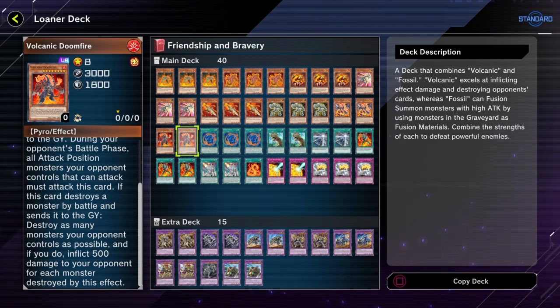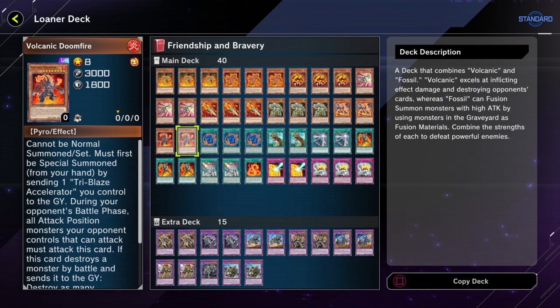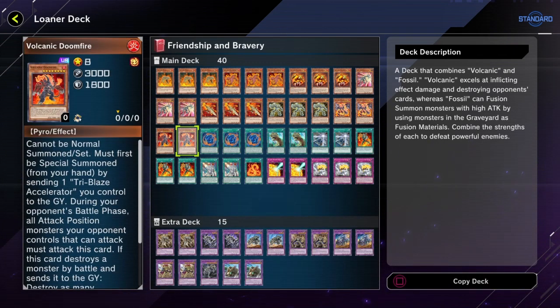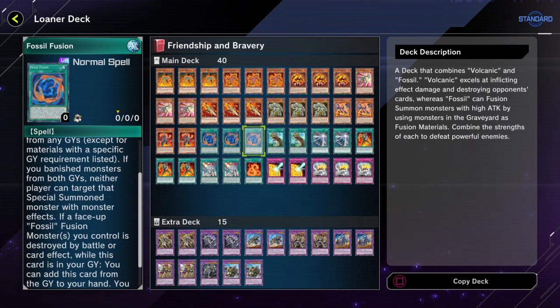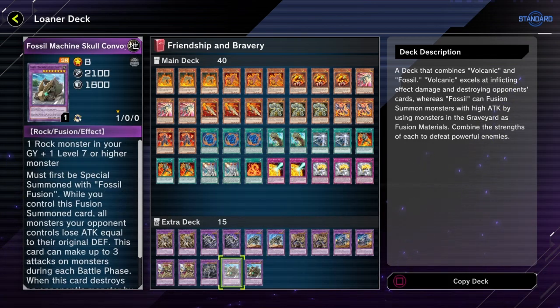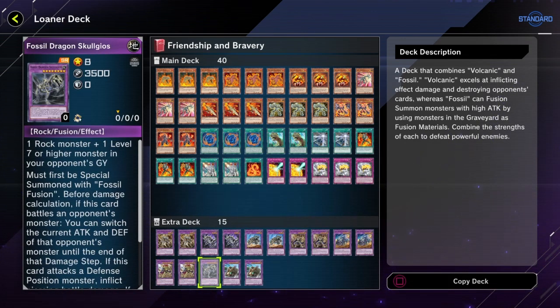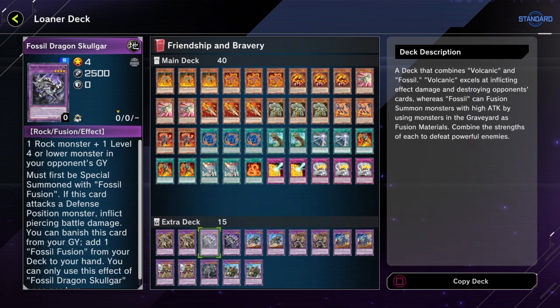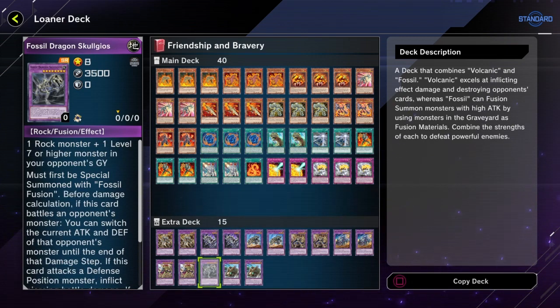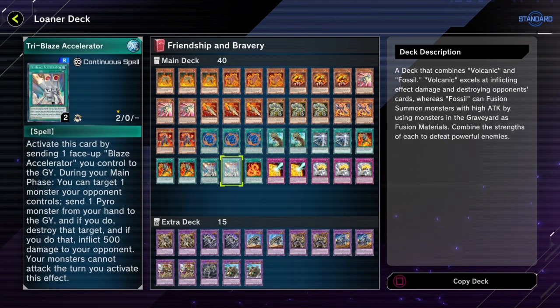Volcanic Doomfire forces all your opponent's monsters to attack, which makes it effectively kill everything — so it's a pretty nice effect. Fossil Fusion is how you go into the fusions; there's no other way since they have to be special summoned with Fossil Fusion. I already tried — there's no way to circumvent it. I don't think there are any cards that can get around specialist summoning fusions while ignoring summoning conditions.